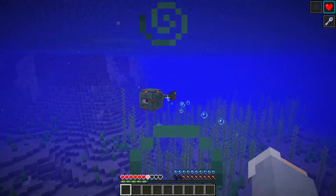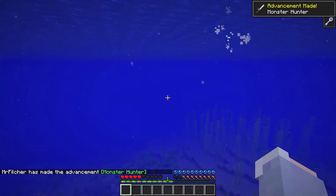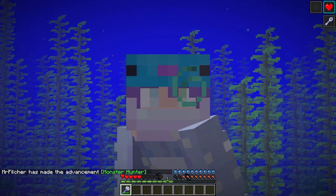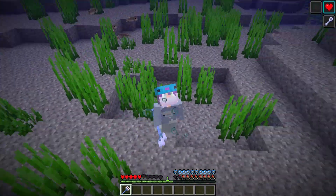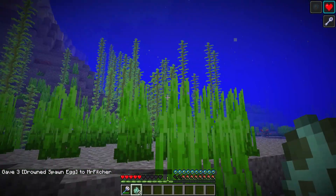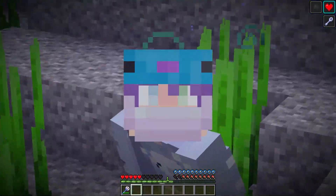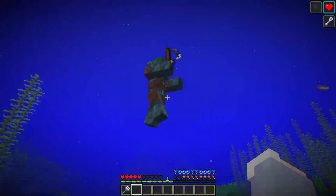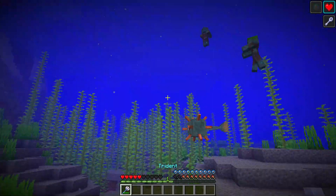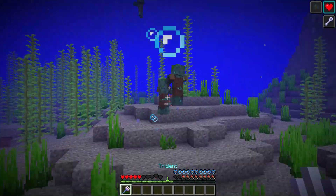A passive mob means you can hit them and they will never attack you, while a neutral mob means that if you hit them or provoke them, they will hit you back. To show this works on Drowned too — I'm spawning in three Drowned and they're just ignoring me. I can go attack them and they will not attack back because they're completely passive. It's really cool because Drowned are how you get Tridents and you can just farm them endlessly with no risk to yourself.